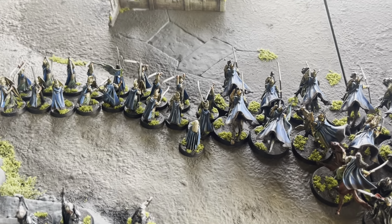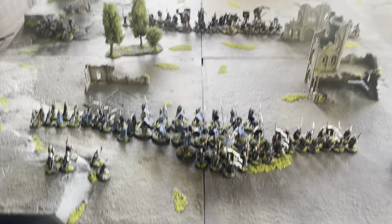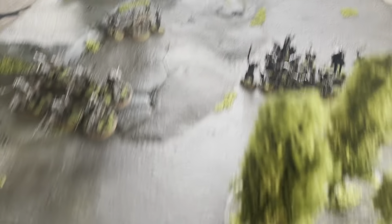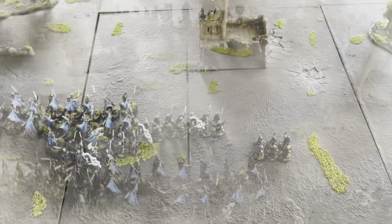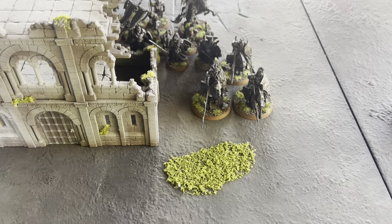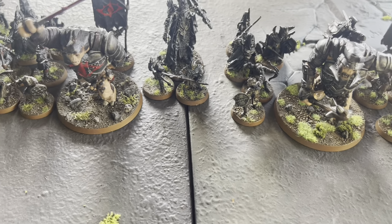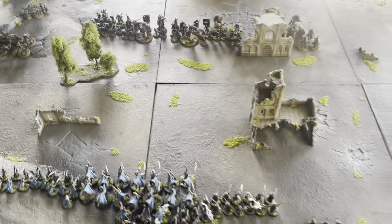Círdan did a heroic channel and got Blinding Light off — he used one of his own will points and a free one from his store. Justin shot his Siege Bow onto this elf here and missed. My elves moved half so they shot through — a few hits but failed to wound. These guys unleashed on the orcs: killed two two-handers, one shield, two more two-handers, one more shield, one spear. Three guys tried to shoot the troll and did nothing. End of turn one.